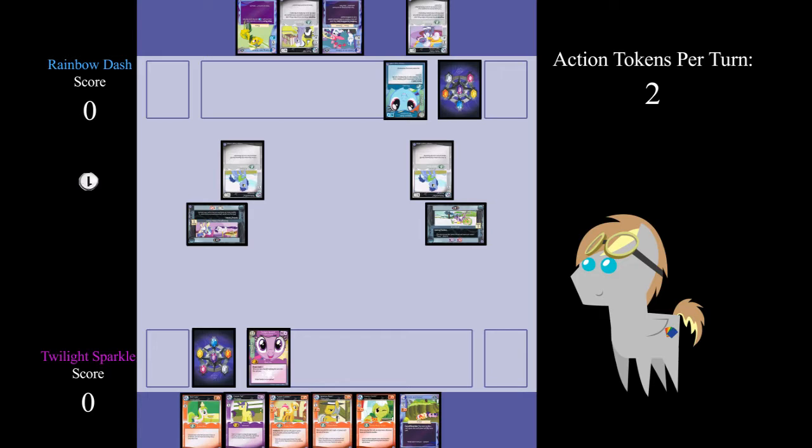Now it is Twilight Sparkle's turn. She gains two action tokens and draws a card — Blue Moon. In her main phase, she plays Comet Tail to It's Alive for one action token, and then ends her turn, saving her remaining action token.